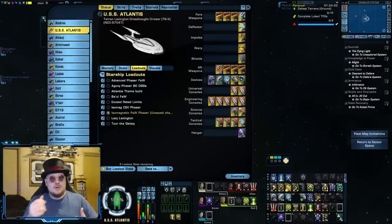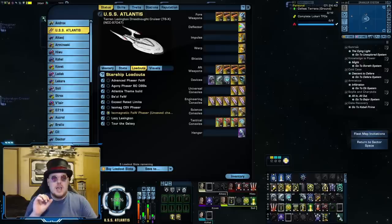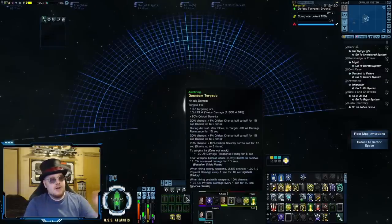That basically limits your options to the wide-angle quantum torpedo, the prolonged photon torpedo, the spatial torpedo from the Lobi Store which is part of that Enterprise era set, the Lukari missile launcher, and I think there's a Ferengi missile launcher as well — so about six projectile weapons with a 180-degree firing arc.